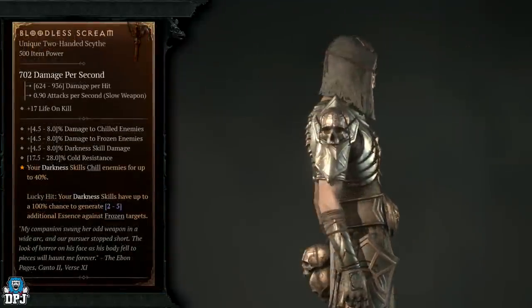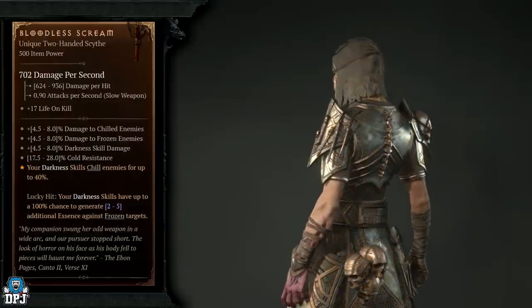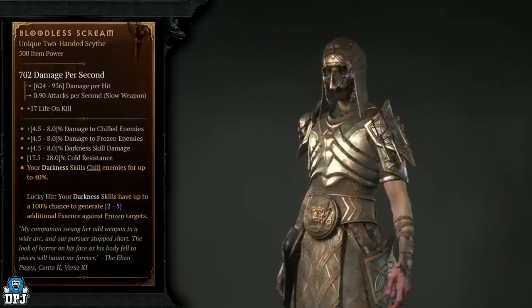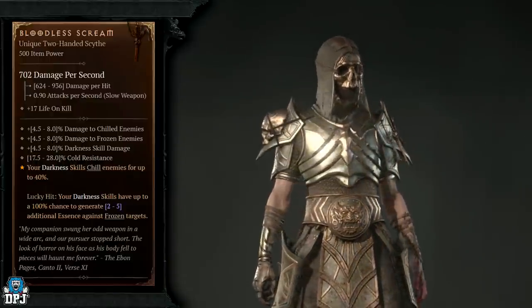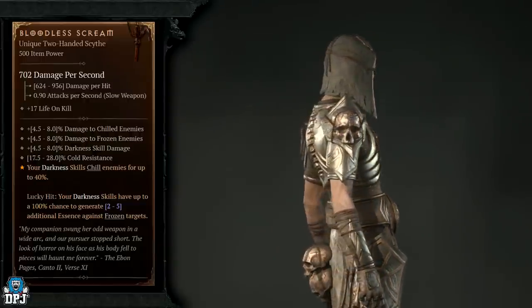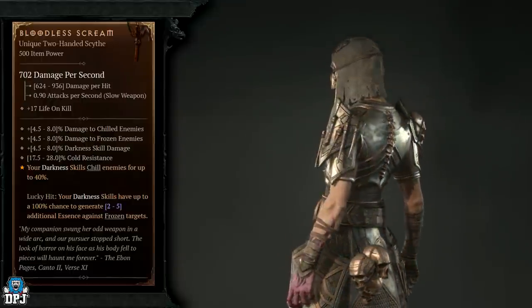Next up we have the Bloodless Scream. This doesn't actually have increased drop chances from any specific enemy type based on the research I've been doing — if you know otherwise, please let me know. I actually had this drop early on in world tier 2 or 3 at around level 35 or 40. This is definitely one of the more common ones.